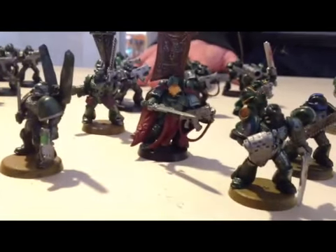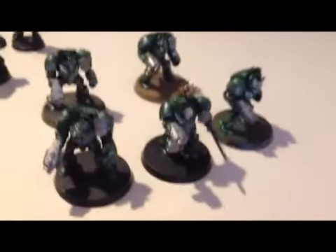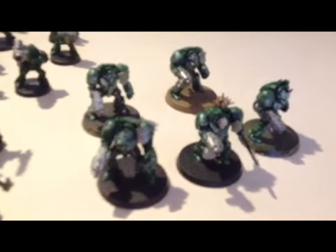Moving on to the Dark Angels army — this is kind of a Ravenwing/Deathwing combined team. The guy playing this hasn't really played 40k before, so I was trying to guide him a bit. We have a Company Master with Power Weapon and Storm Bolter, and a Command Squad with Chainswords and Bolt Pistols. The Deathwing Terminator Squad has Power Fists, Storm Bolters, and a Power Sword.